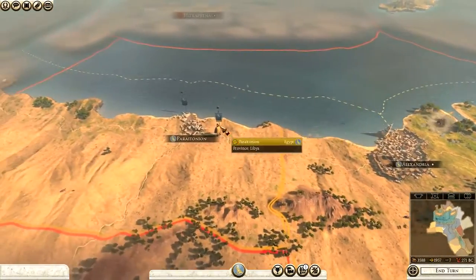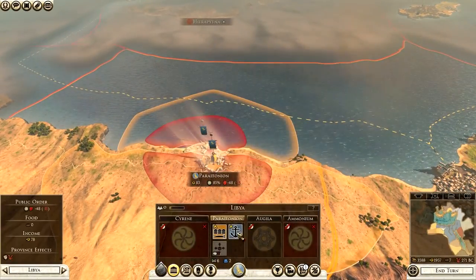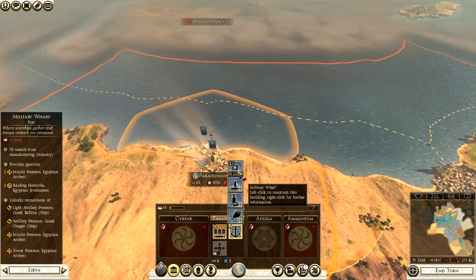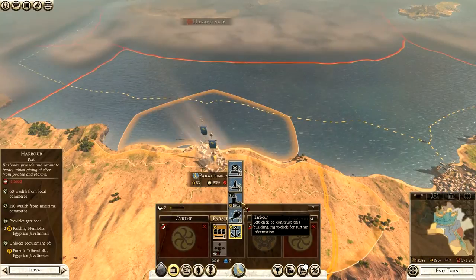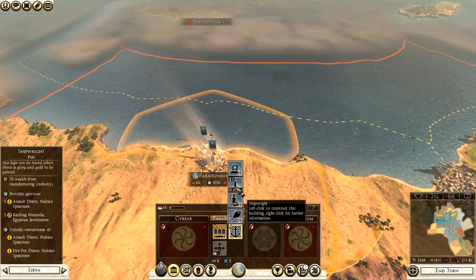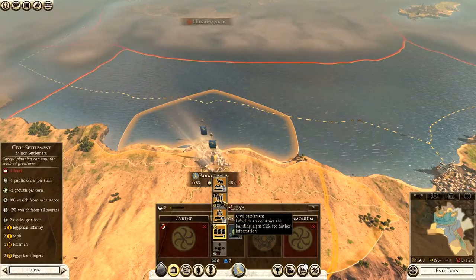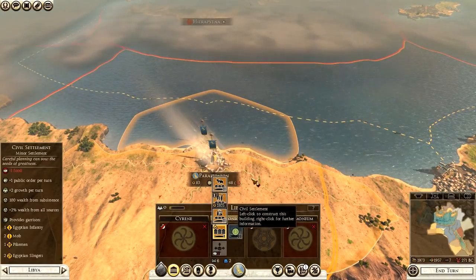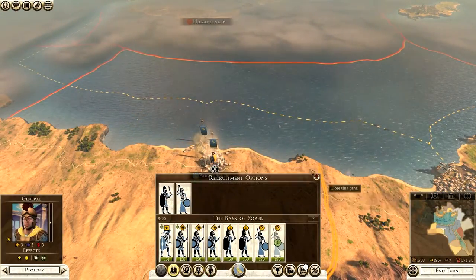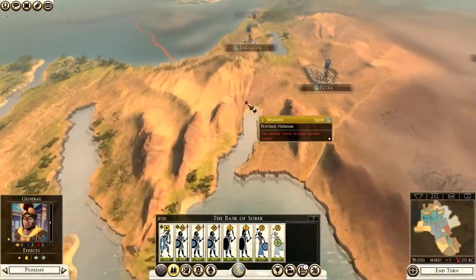Turn two: we get our general into Paratonion to help public order, which is not very good there. We have a port here — building a shipwright would give us wealth. We could upgrade the civil settlement for plus 1 public order per turn, but we're going to sit tight and recruit some slingers to bolster things. We also need to prepare for war in the north.